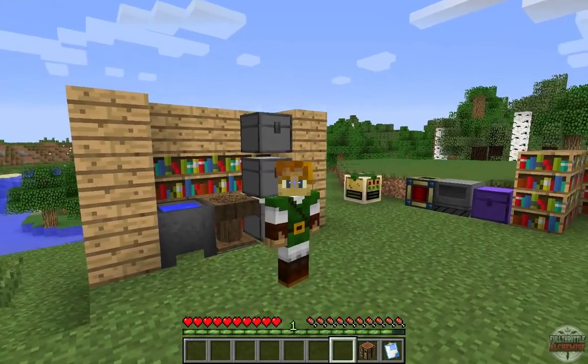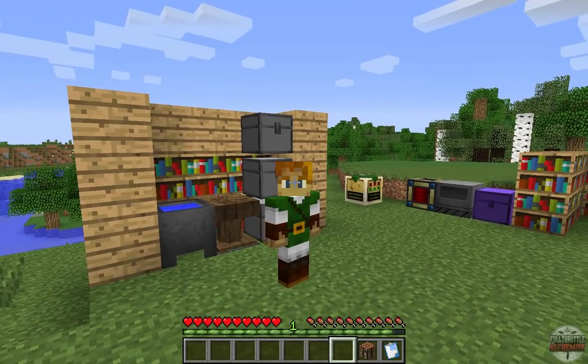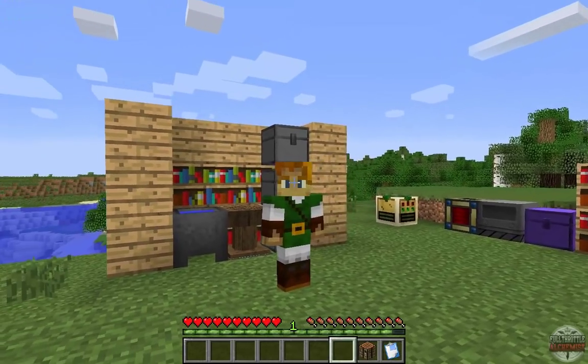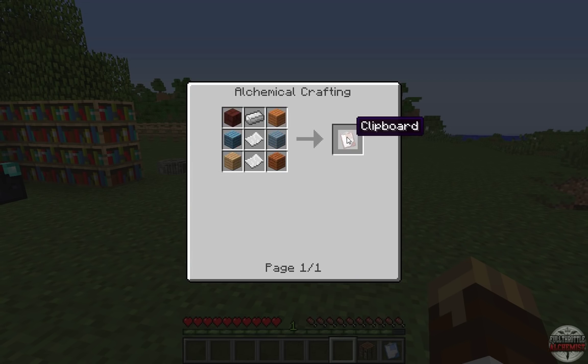Hello everyone, and welcome to the official Full Throttle Alchemist Launch Version Spotlight. I'm the mod creator, Blue Dart, and I'm going to walk you through FTA as best I can. Now you may be familiar with an old mod called Dartcraft — that was the old mod I used to make for 1.6.4. I actually had to remake this one from scratch, and it took a while, but it's finally here. So let's start with the clipboard.